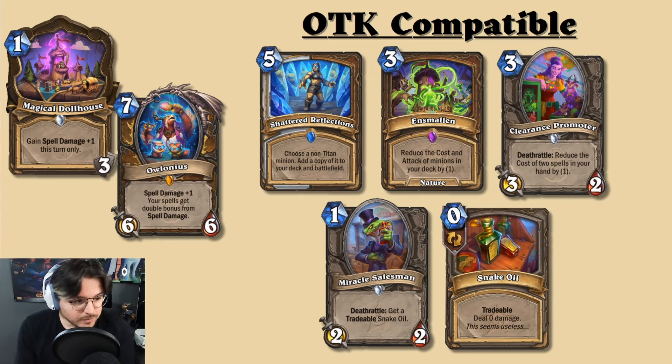They may not actually need to reduce spell costs, because one thing we notice from spell damage archetypes in Mage is that they'd run Miracle Salesman to get a tradeable Snake Oil — a zero mana deal zero damage spell. With spell damage buffs above, that becomes a zero mana deal for a certain amount of damage, giving more room for varied deck building. This functions very similarly to Sif, and the problem with Mage was a lack of survivability tools beyond freeze effects.